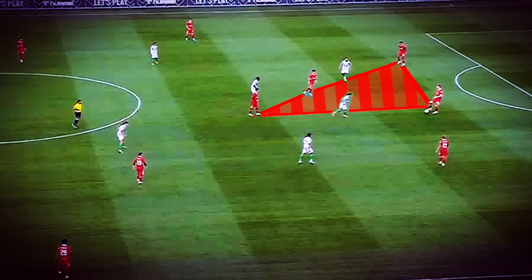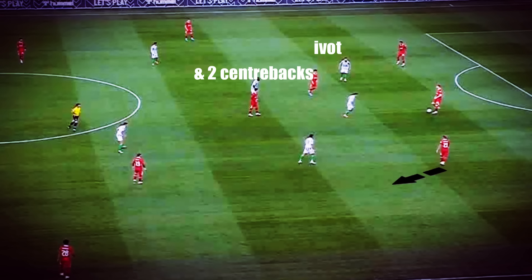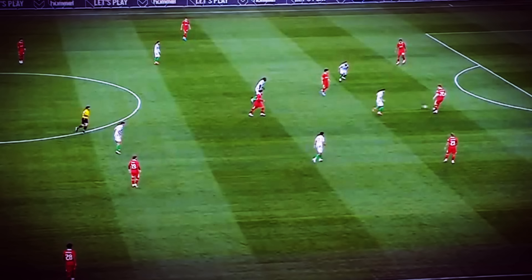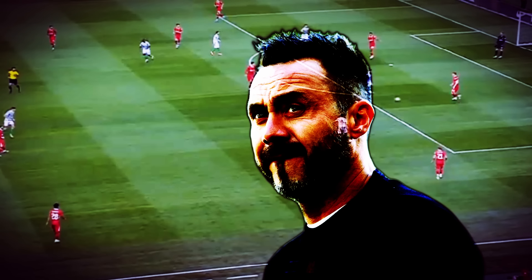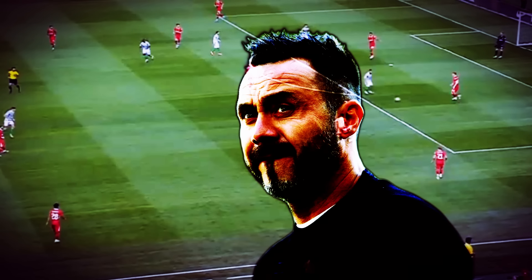Here we can see Liverpool's box in the centre, made up of the centre-backs and pivot. Liverpool have a numerical advantage, but it's very tight. An easy pass out to the full-back and then to the winger could see them advance, but this is not taken. Instead, by playing the ball into Endo, who is being pressed, they hope to open up spaces in other parts of the pitch. The formation and style of play in build-up has some similarities to De Zerbi's Brighton.